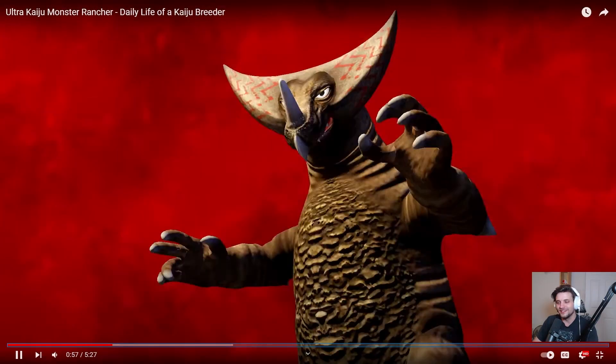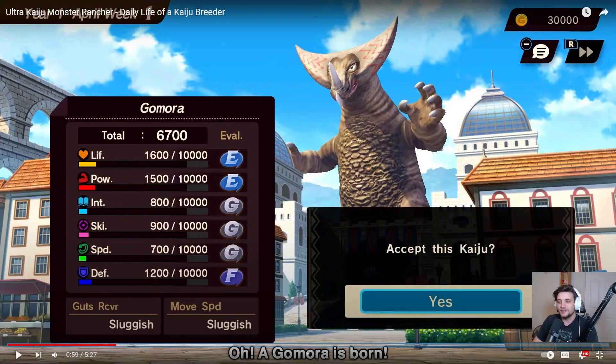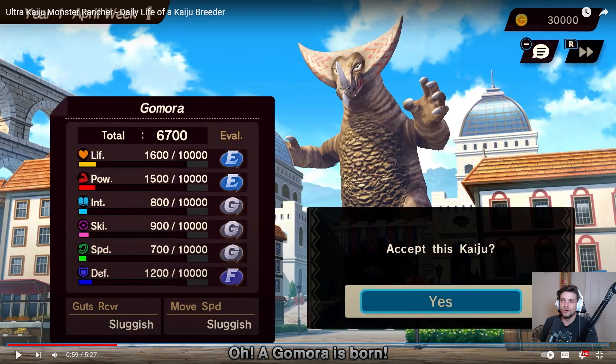Okay, Gomotaro - let's take a look at his stats. This is a bulky boy, he's got high life, power, and defense and just kind of garbage other stats. It's gonna take me so long to get over intelligence and speed swapping colors. The stats go out of 10,000, so that answers the question about the scale.